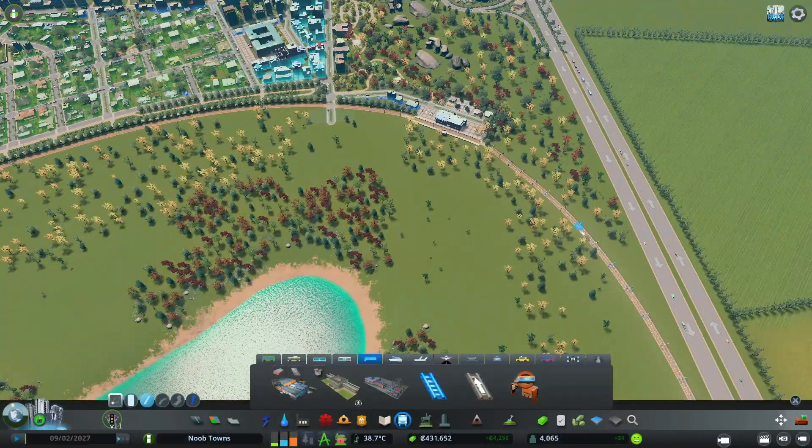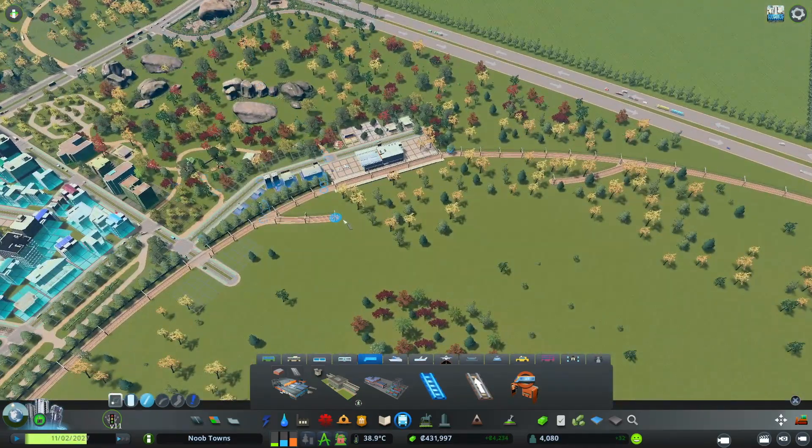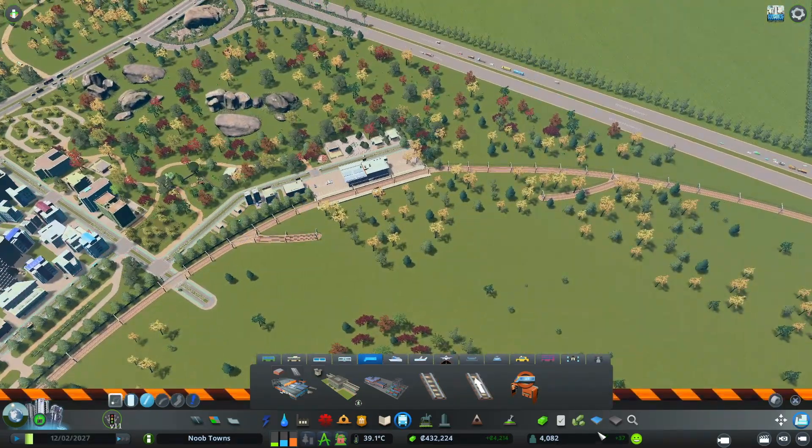The first thing we're going to do today is add a bypass to this train station. This was suggested by the witch doctor and I think it's so smart. Being that we don't have separate lines for cargo and commuter lines, this will be a great way to help avoid train traffic problems in the future.